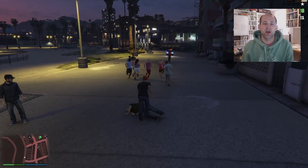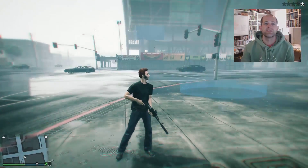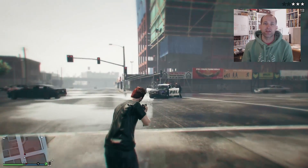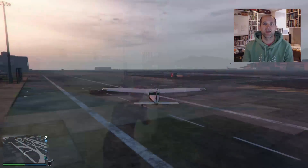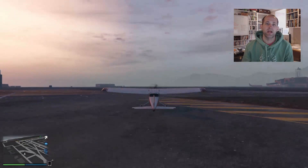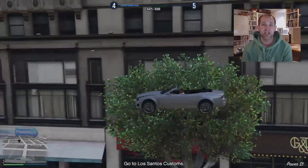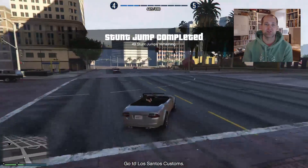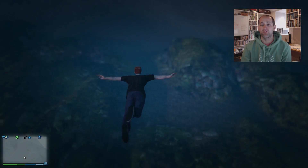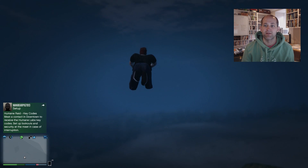You also get a strength increase using the arm wrestle mission, but you need another person, so it might be easier to just go around punching things. Stealth mode is increased by being in stealth mode while walking — not running — and getting stealth kills helps too. Flying increases every 10 minutes you spend in a plane or helicopter. Driving increases just from driving around, but hitting ramps and getting air time speeds it up. Lung capacity increases from diving — about one percent per minute underwater, so it's quite slow.